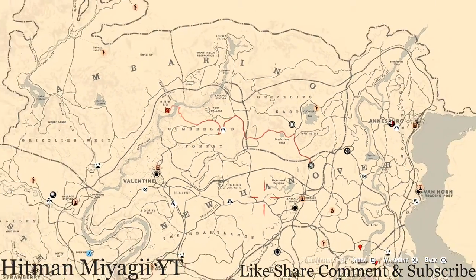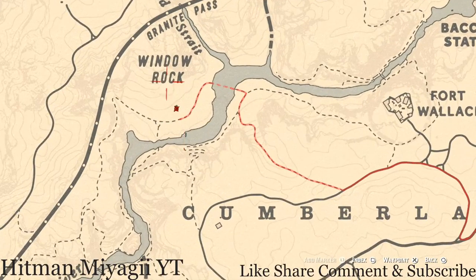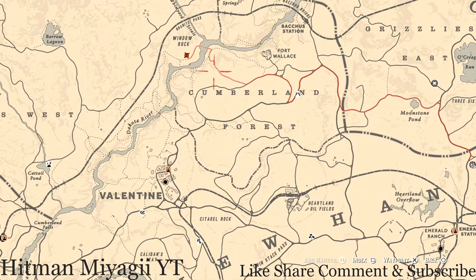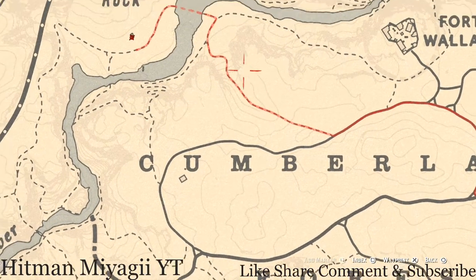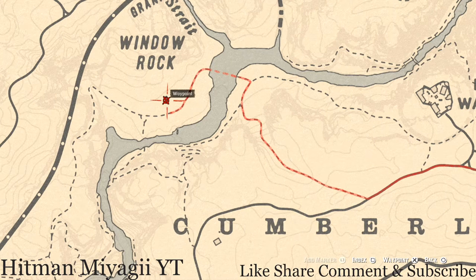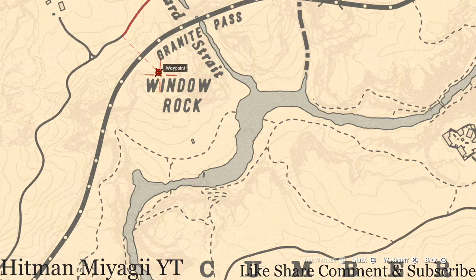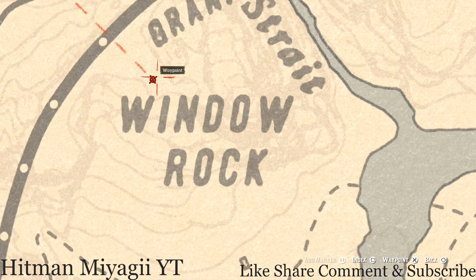The next thing is the Caribbean Rum antique alcohol bottle, which today is right under the word Window Rock. A fast way to get there is to fast travel to Valentine and run up past the Cumberland Forest to this trail — the dotted line — and run down and around to this shack. The Caribbean Rum antique alcohol bottle is on top of the table as soon as you walk in to the left. There's also a Tin of Swords tarot card on a shelf above the coat hooks to the right, and a hawk egg bird egg in a tree right between the W and I at this location.